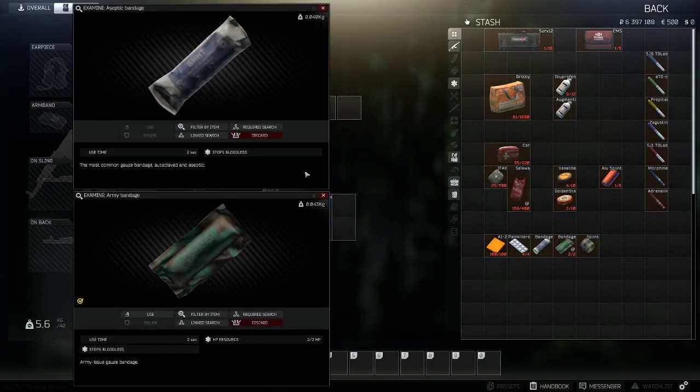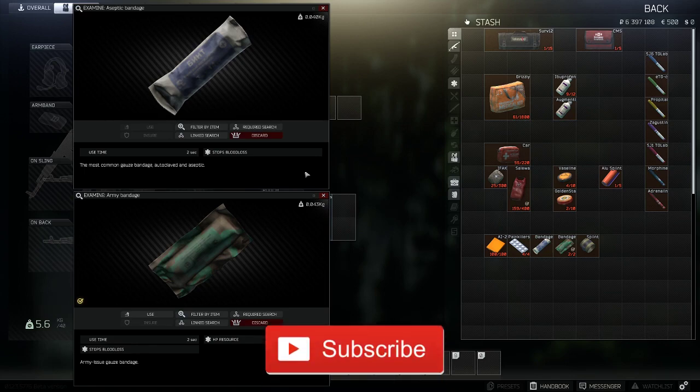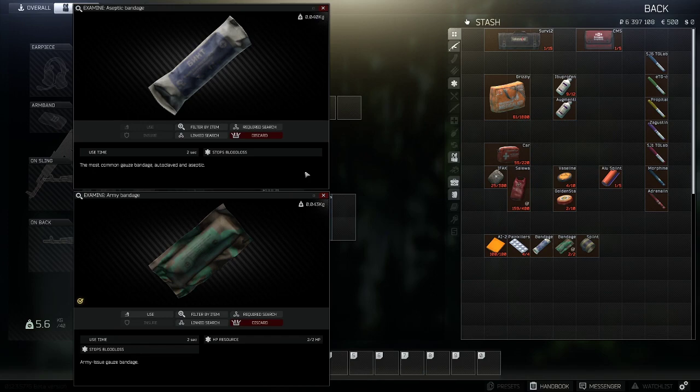The next two items are the aseptic bandage and the army bandage. Both do the same thing — stop blood loss — with the exception that the army bandage has a maximum of two uses. Anytime you take damage in Escape from Tarkov you have a chance to bleed; if you start bleeding, that body part will completely bleed out if left unattended. Using one of these items will completely prevent that.